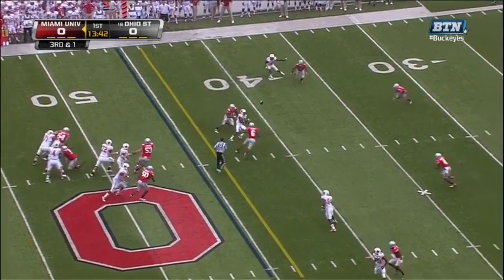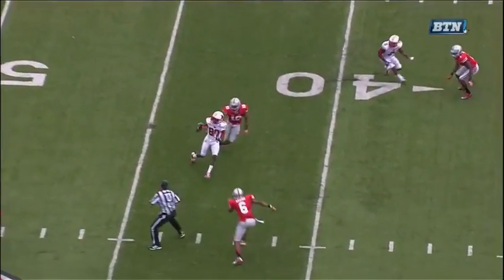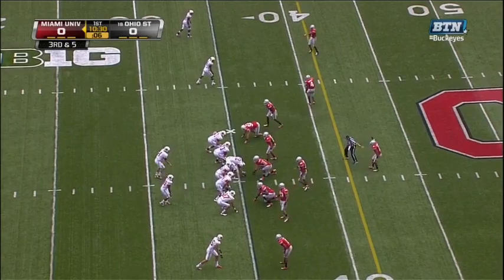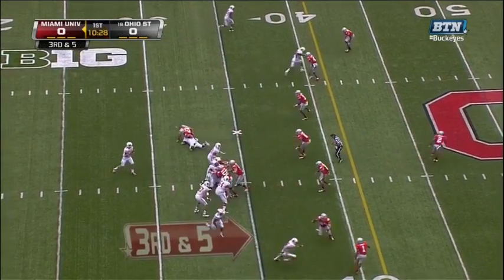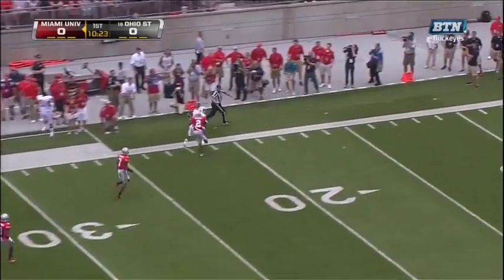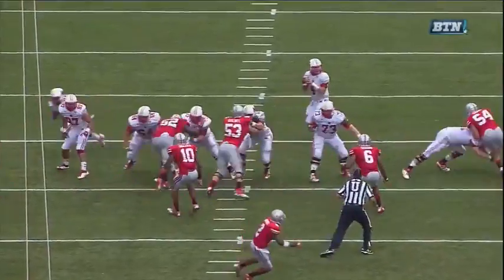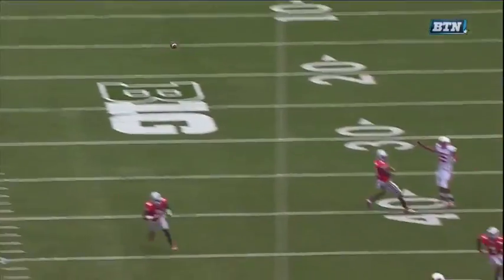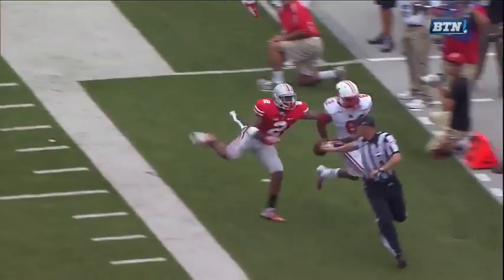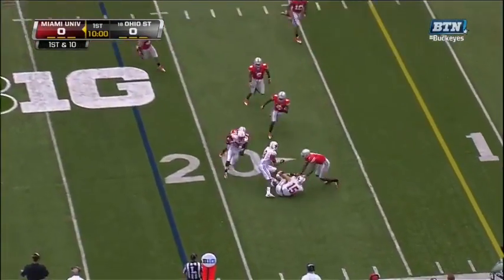Dysart over the middle — that ball is in a very nice location coming across on a crossing route, right in his hands. There's going to be a little bit of jitters in this formation for Miami. Dysart wants to throw, has a man wide open, but it's far out of bounds at the 20-yard line in the corner. Travis Howard was playing Miami's offense and on the first look to Harwell, he comes up with 42 yards.